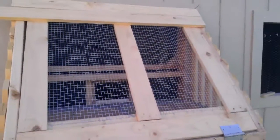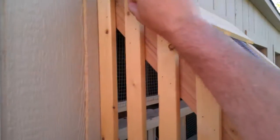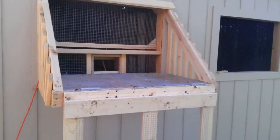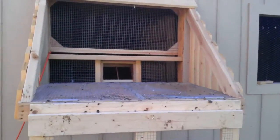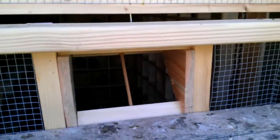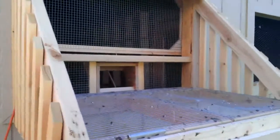Here's my aviary slash trap — it's kind of small, but there'll be three of them in this loft. Basically I can open it like this, which creates the landing board, and I have put in here a Belgian style drop trap. I really like those, works really good for me, and that's pretty much how the trap and the landing board work from the outside.